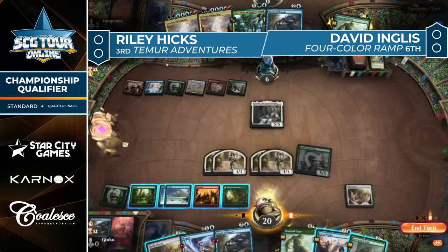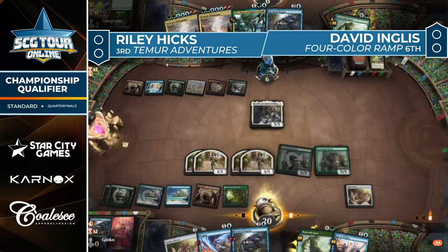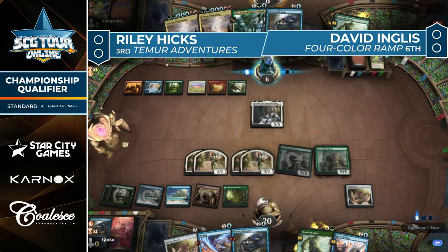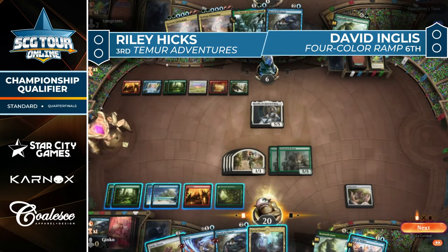The beast does connect, Ingles down to six. We see another Heart's Desire — Hicks's battlefield going a little wide. Another Lovestruck Beast added to the table. Only one blue mana for Ingles, so no way to play Uro and protect with Mystical Dispute. Ingles is in a tough spot facing off against two Lovestruck Beasts at six life with a bunch of tokens out there too.